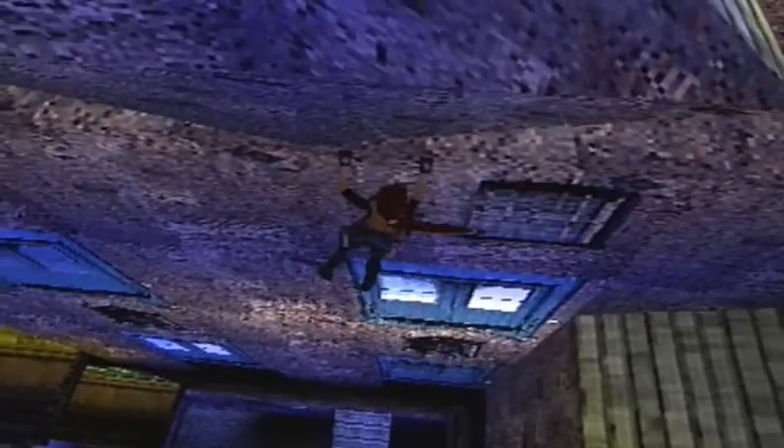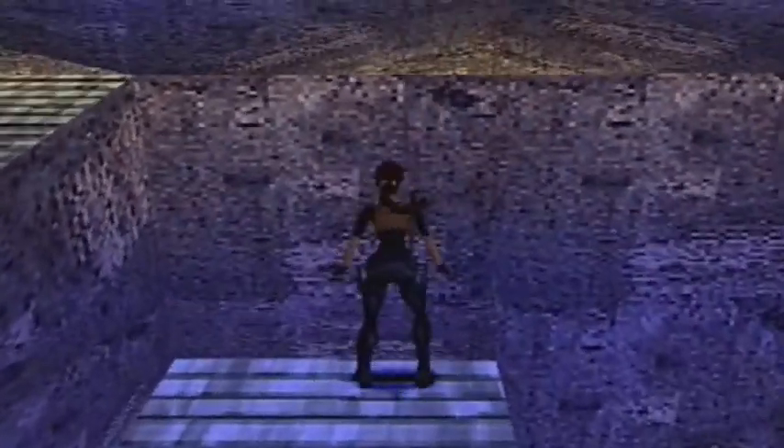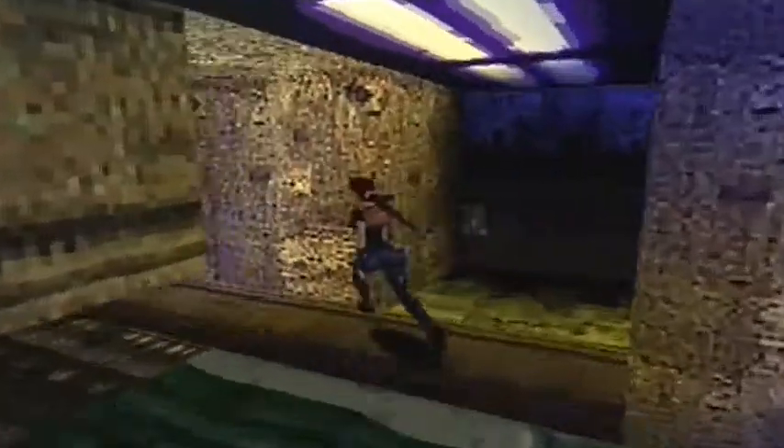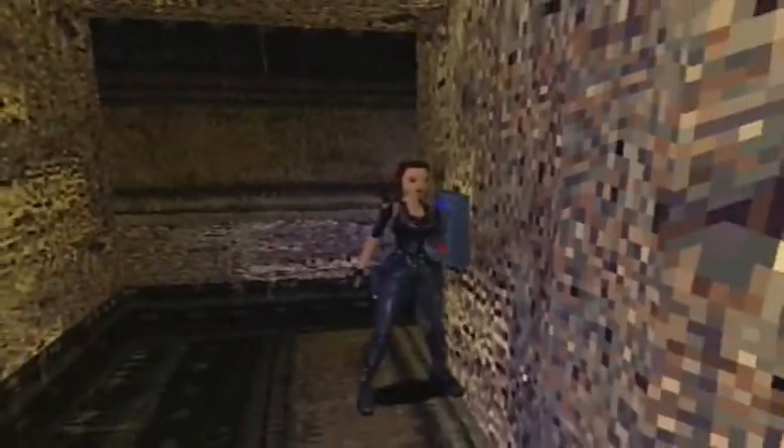I thought I'd show that off to you guys — I've never actually been that way. I thought it was a secret, but I think that's eventually where Lara's got to get to. Now, because I didn't use the zip line, the guard isn't going to spawn. There's supposed to be a guard here — he only spawns when you use the zip line to get to this area. That's probably why the med pack was on the roof.